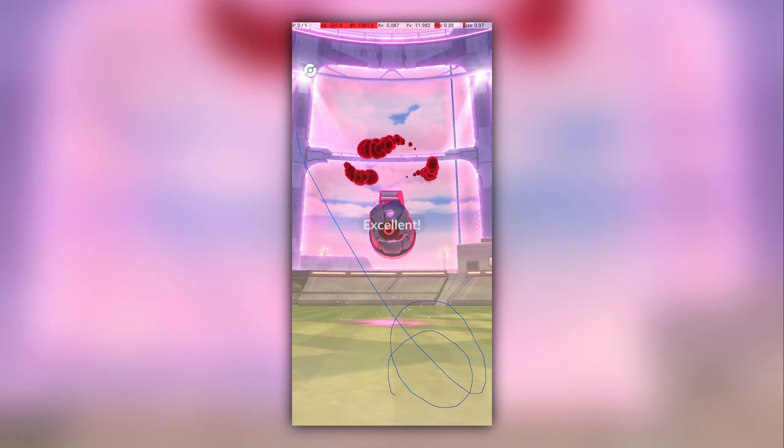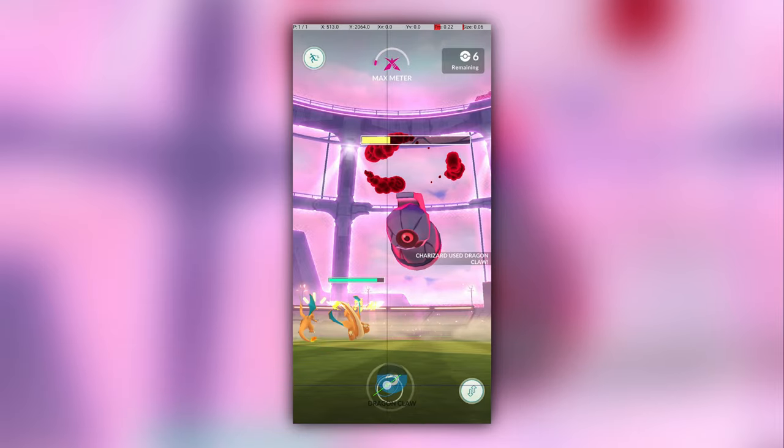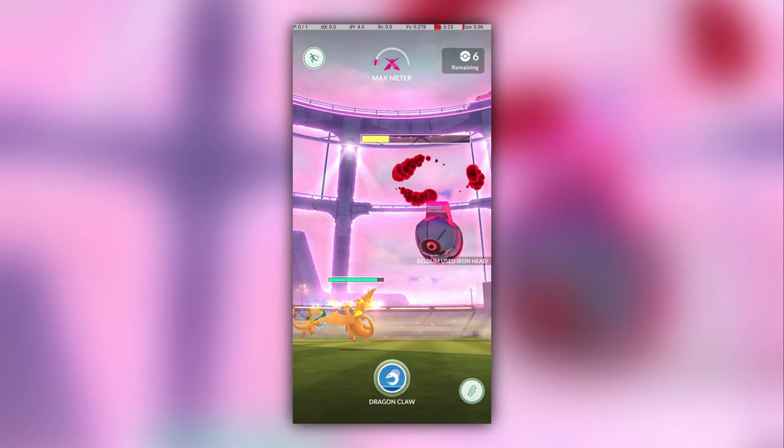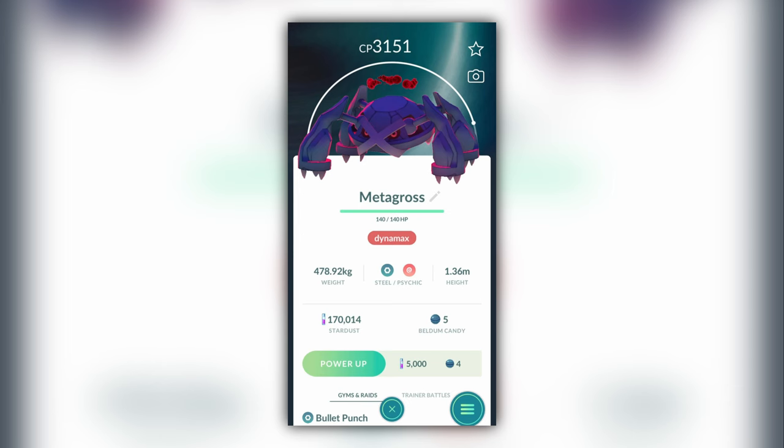Dynamax Beldum was released today as part of Pokémon GO's Psychic Spectacular event. Beldum is the first 3-star max battle and a highly anticipated Dynamax Pokémon, especially in its evolved form as Dynamax Metagross.